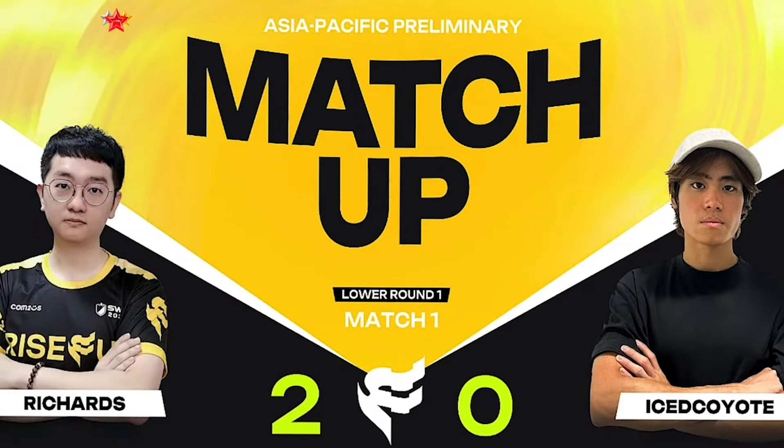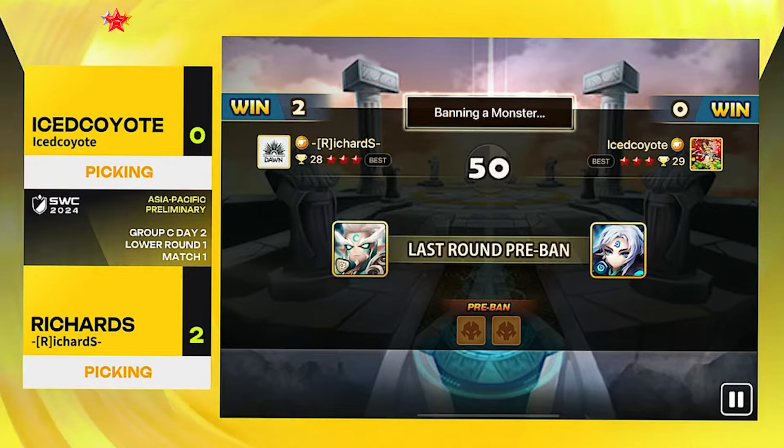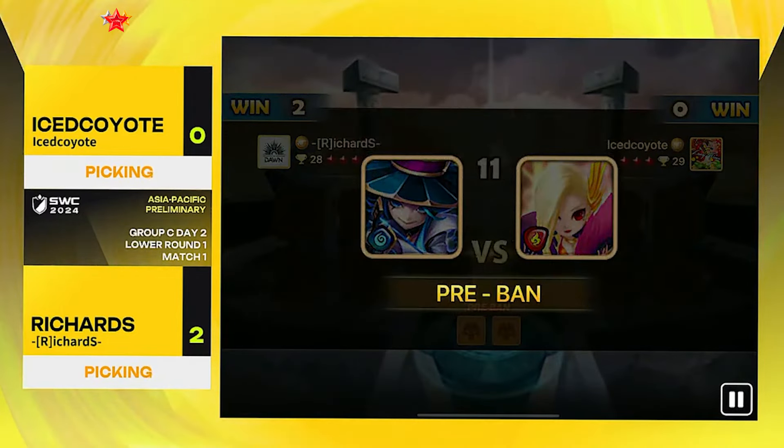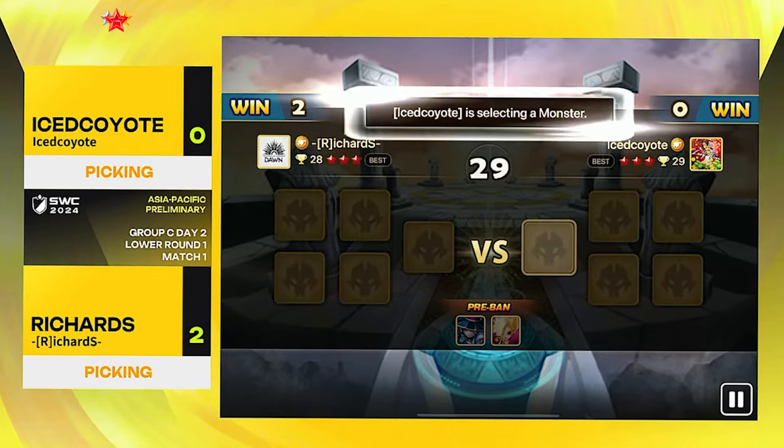Can Ice Coyote get even one win in SBC 2024? He lost 3-0 to Eric B and he might lose another 3-0 to Richard. I hope he gets a win and figures something out, but if I were in his position I wouldn't know what to do either. Knowing that Richard has everything to counter whatever you're trying to do is not a good feeling. But Ice Coyote is ranked 29 for a reason — he's not here to fool around. Richard noticed that Ice Coyote put his best swift runes on Zibala, so by banning Zibala, he not only removed a unit but also eliminated Ice Coyote's best swift runes.